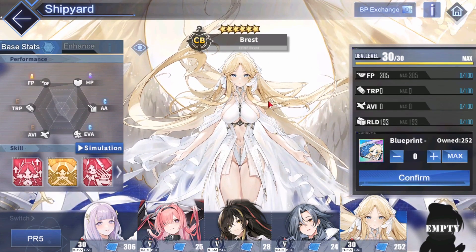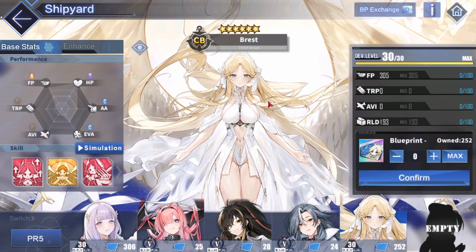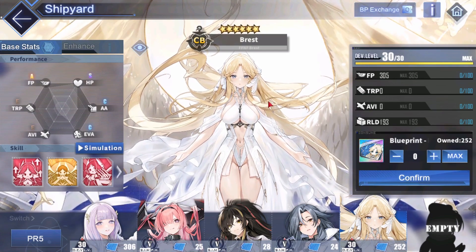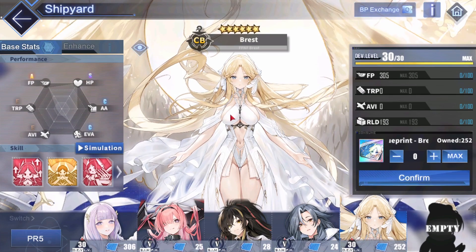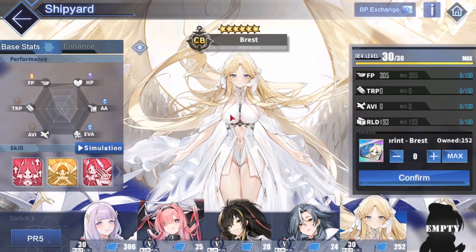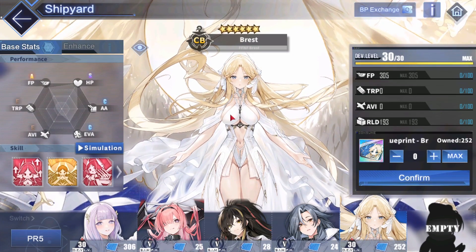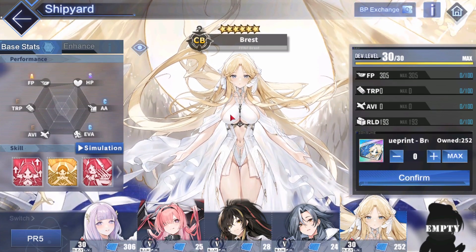As for Brest — not so impressive, but still in my opinion better than Azuma. I know what I said, but Brest has better tankiness and in my opinion better damage against medium and heavy armors compared to Azuma. Azuma is still the queen when it comes to light armor, but yeah Brest is really good.